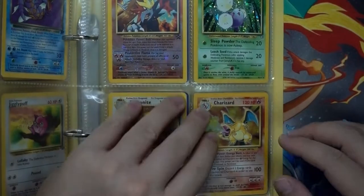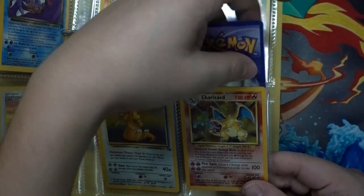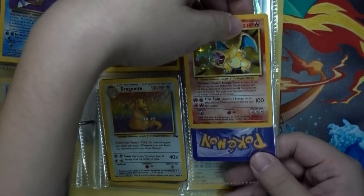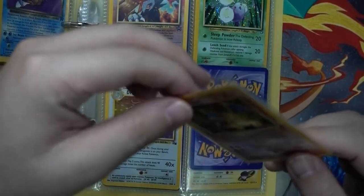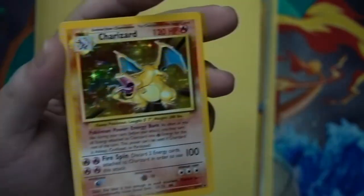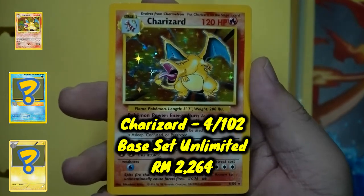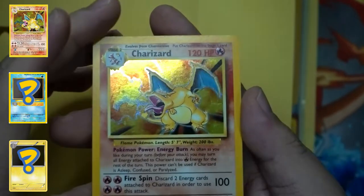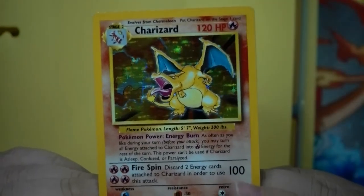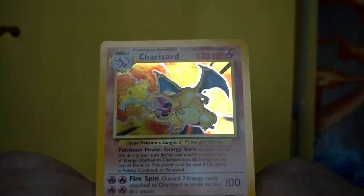And the Base Set unlimited big fat boy Charizard — oh lord, I haven't seen you in I can't remember how many years. Take you out of your sleeve — you deserve the most zoomed-in look. And the best part, why I decided to pick up this album, is because if I put this under the ring light, just look at that holo.